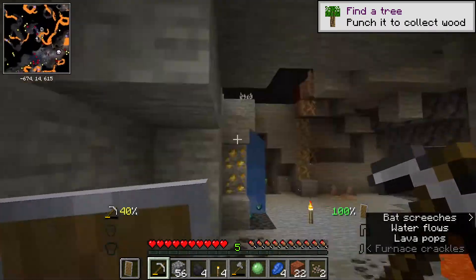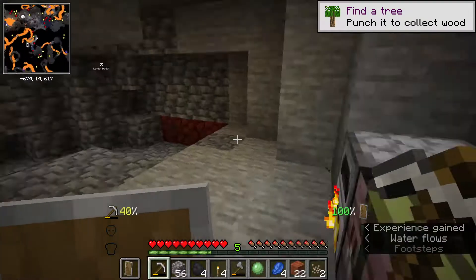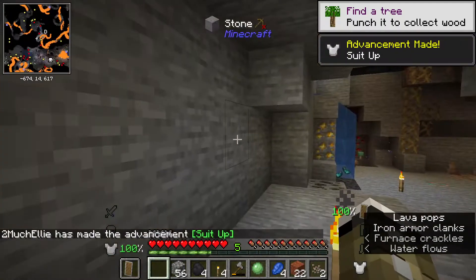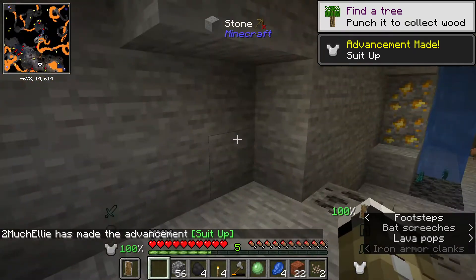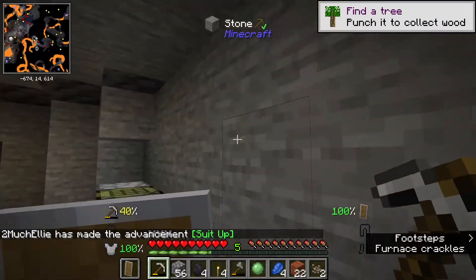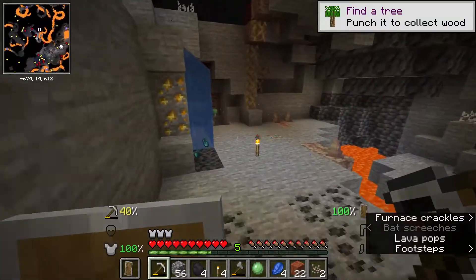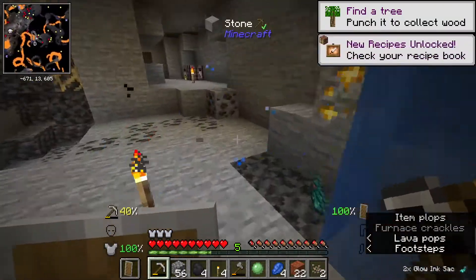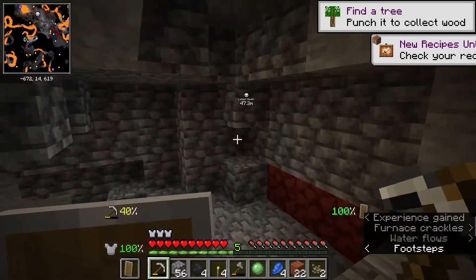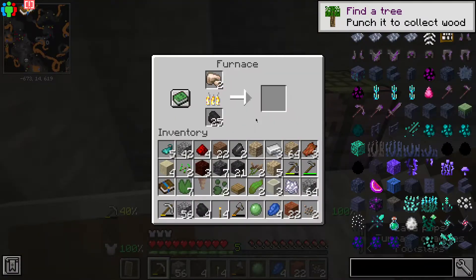Here we are with our items — I've found some more iron as well, and we're going to make a chest plate because I really need some armor. We're also going to continue mining, hopefully find some diamonds, and then try to go up to the surface and build our starter base. That's the goal for this episode.